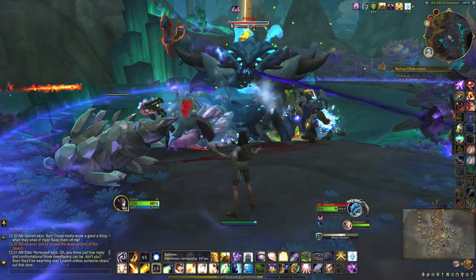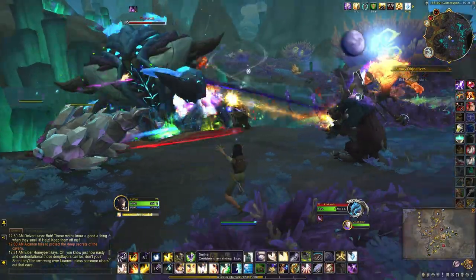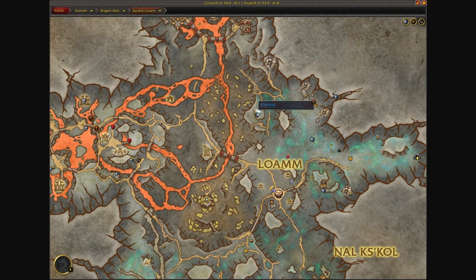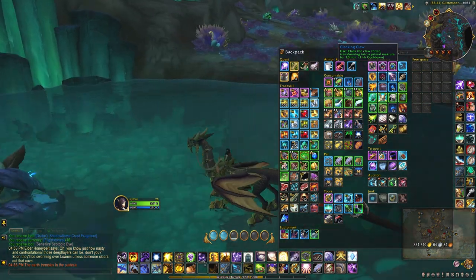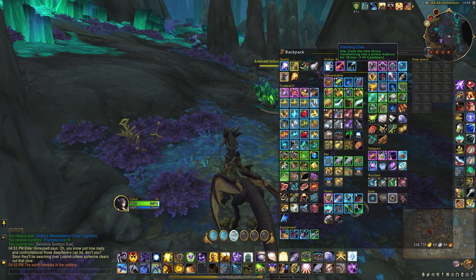For this pet you will need one item that drops from a rare elite, Clack Attack, who is located right here on the map and drops an item called the Clacking Claw. You need this item to help you capture little Stantley.